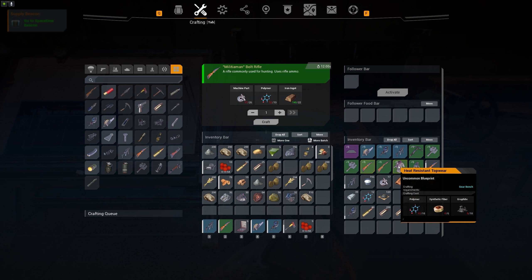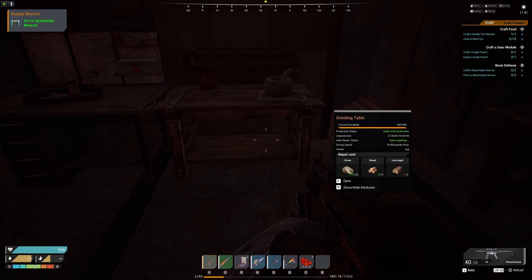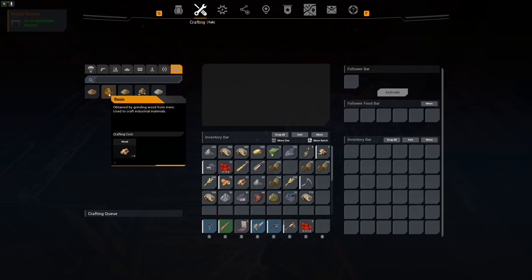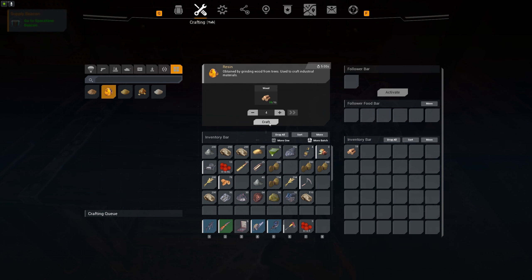Blueprints also apply to clothing and structures. For example, this concrete floor epic blueprint has 165 durability rather than 100. Another tip many people don't realize: you're going to need a lot of resin to make polymer. Create a grinding table, put wood into it, click resin, and you can craft resin from wood. Make sure you do this — you're going to need a lot of resin.